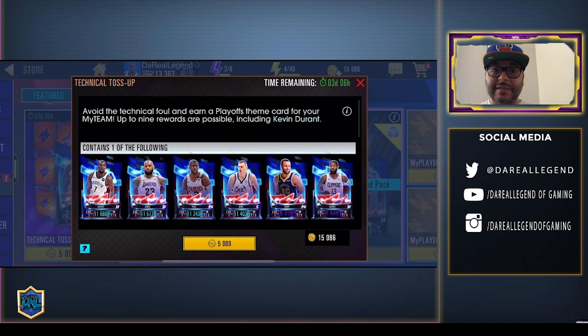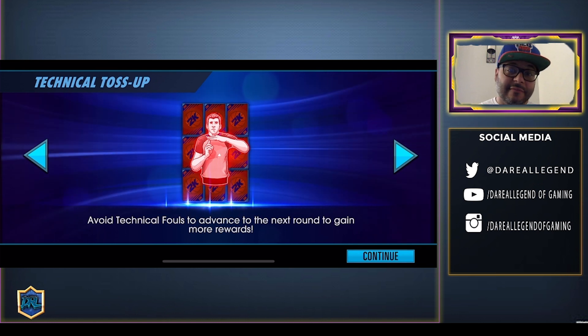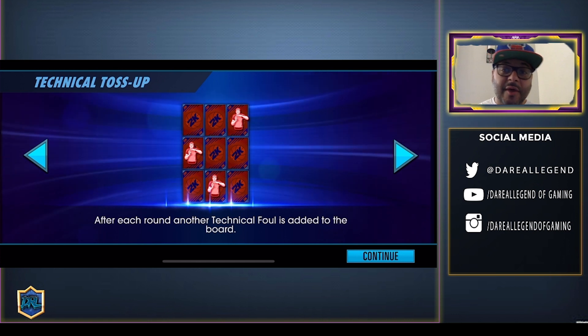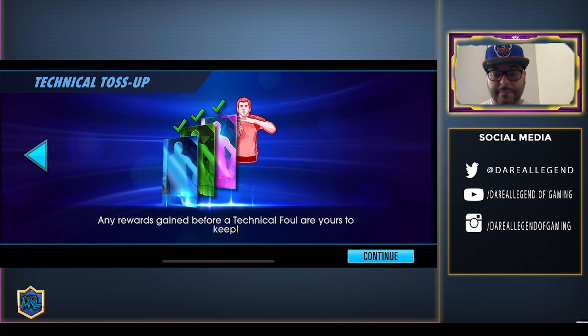If you've never seen the Technical Toss-Up — and I can understand because they rarely come around — the whole idea is to avoid the technical foul and earn a playoff-themed card for your MyTeam. Up to nine rewards are possible, including Diamond Kevin Durant. You try to pick the best rewards on the board, avoid the technical fouls to advance to the next round, and after each round another technical foul is added to the board. Any rewards gained before a technical foul are yours to keep.